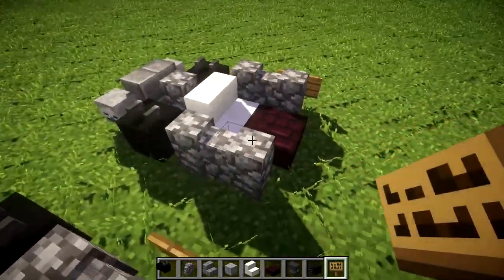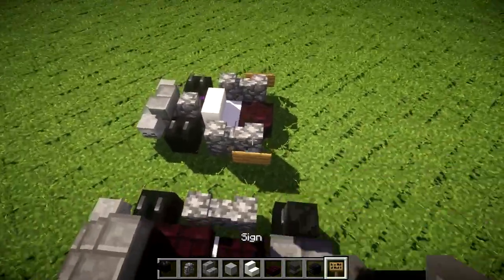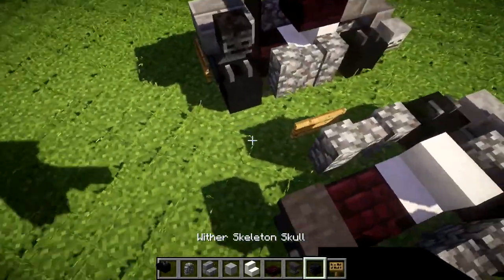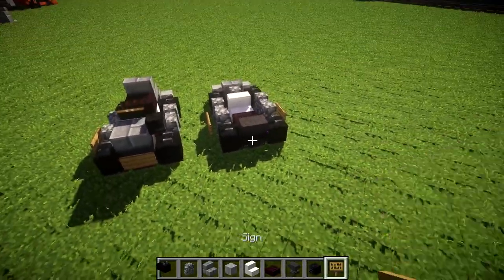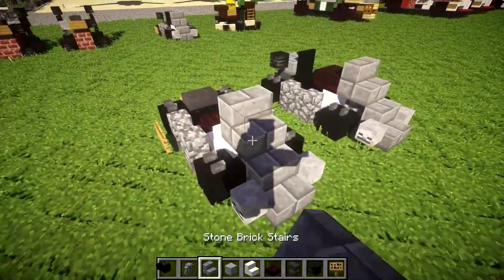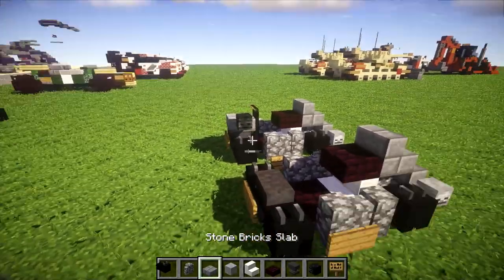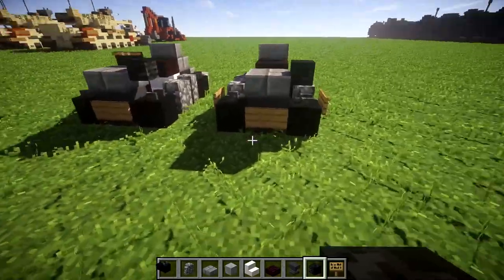On the second cobblestone wall, place down a sign on both sides — I built this a little too close to the earlier one, just a sign on the side of that cobblestone wall. We then want to place down an anvil behind the nether brick slab, followed by a zombie head on both sides. On the back, just place down a sign on the side of the anvil. Then place down a stone brick stair on top of that front cobblestone wall, followed by another brick slab on top of the quartz stair.